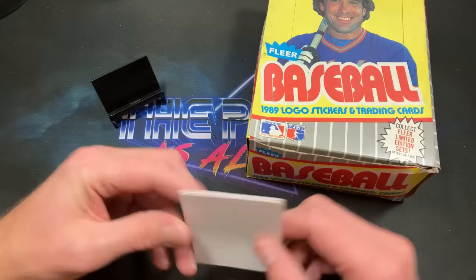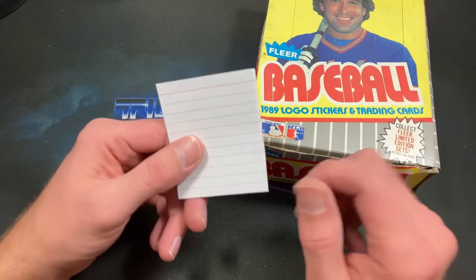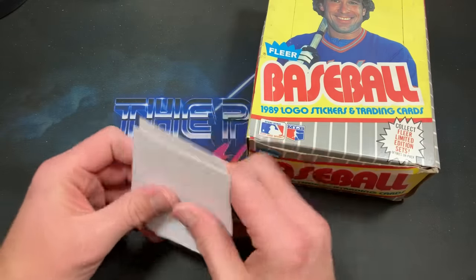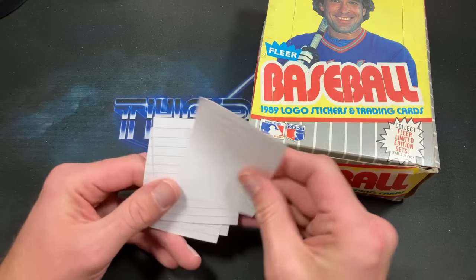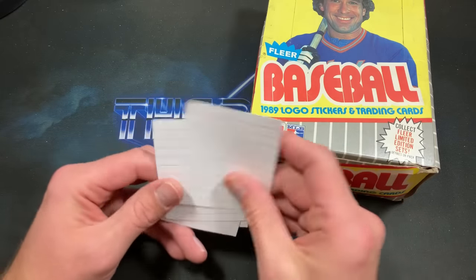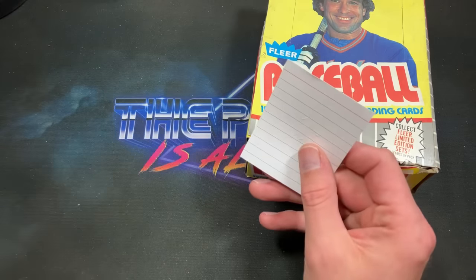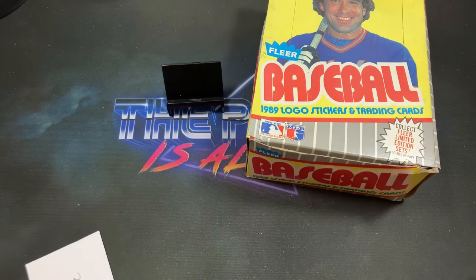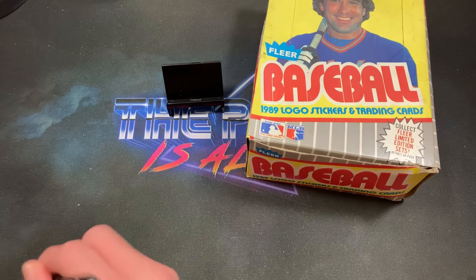We're going to do a break on this box using what I call the ghetto shuffle — instead of using a wheel with names I have everyone's names on slips of paper and manually shuffle through them. I can't see anyone's names through them. Top left goes to Alton, the guy who demanded this rip happen tonight, so Alton you're up first in the top left spot.